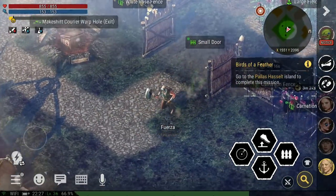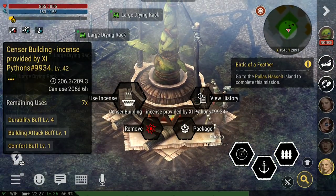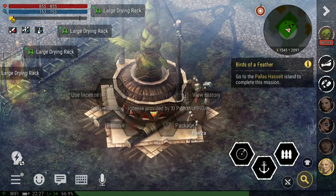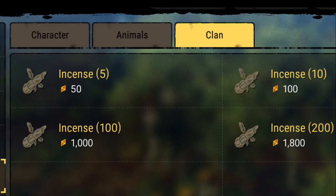At clan level 6, your clan can build the sensor building. This building allows you to burn incense, which reduces fatigue for all your clanmates in that area. This is an amazing ability, but unfortunately incense is purchased with warp gems, so if your entire clan is free to play, then it might not be worth building it.